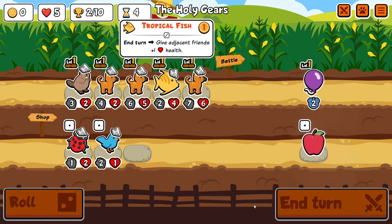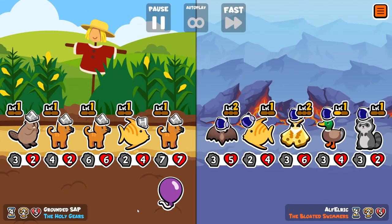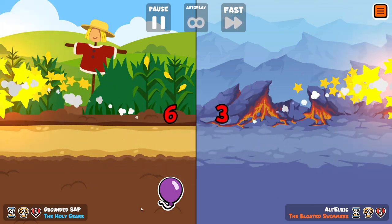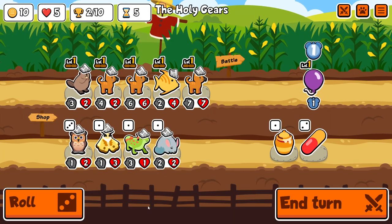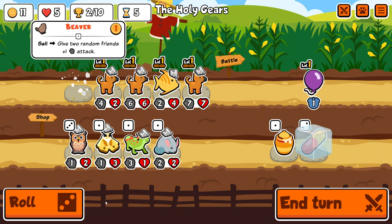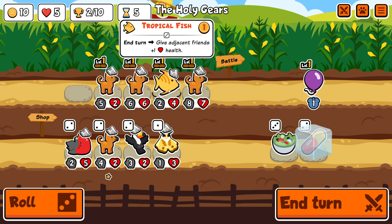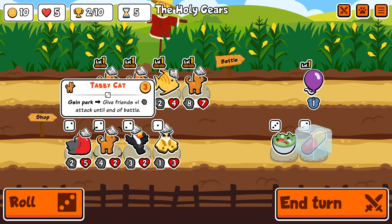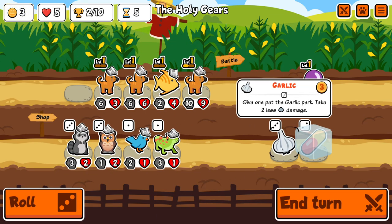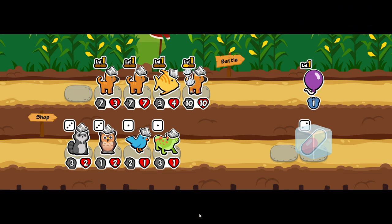We've got 3 Tabbys on board on turn 4, which is very good going. I'm setting up the Balloon so I can potentially find Pangolin and Pillot because that's a great way to get a health boost. I'm just buy-selling Beaver because it gives attack now — it hits both Tabbys. We find another Tabby but we can't really keep 4 on the team; we need a pivot slot to buy-sell the toy pets.